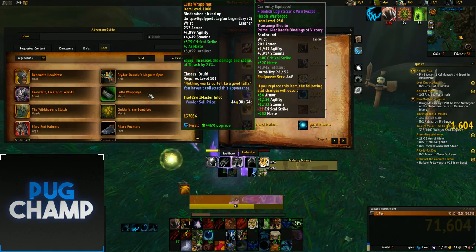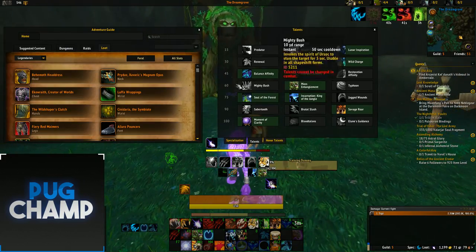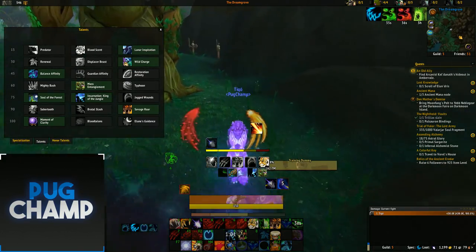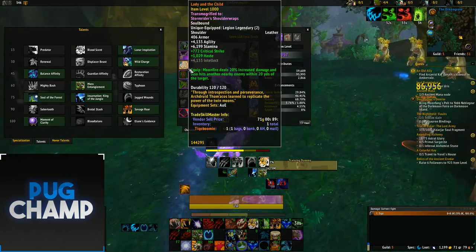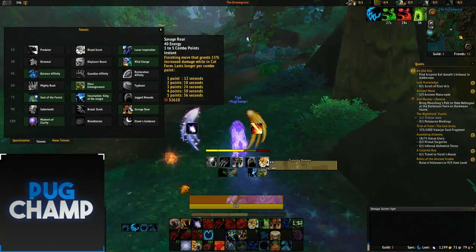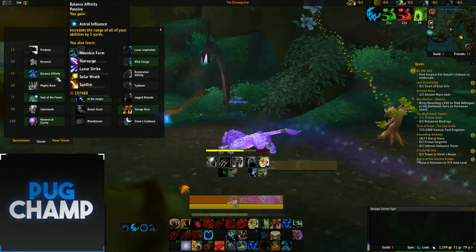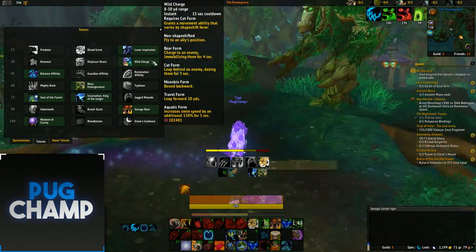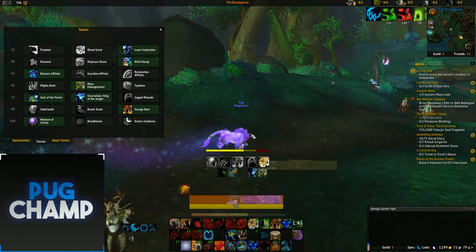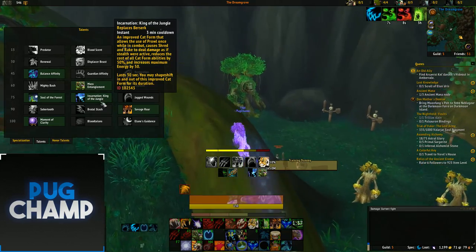For AoE you want to use the Luffer Wrappings and the Ring again for that increased energy to deal really big damage. For talents you want to take Lunar Inspiration again, especially with the Shoulders since we're going to do big damage — and with the Shoulders Moonfire will hit nearby targets, generating even more combo points. Take Wild Charge again to charge up to adds, and Balance Affinity again to deal big damage from range. Incarn again because it gives so much energy and increases your maximum energy.